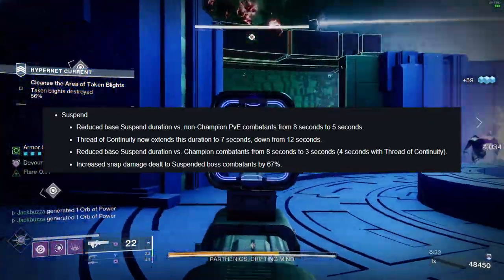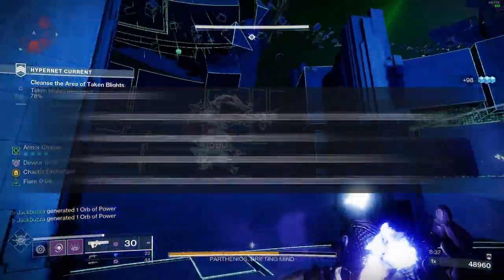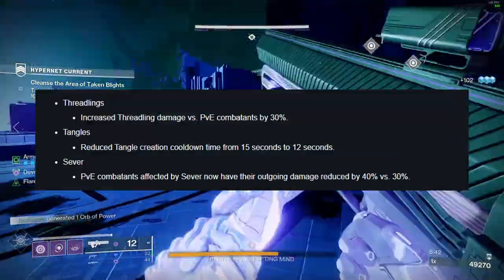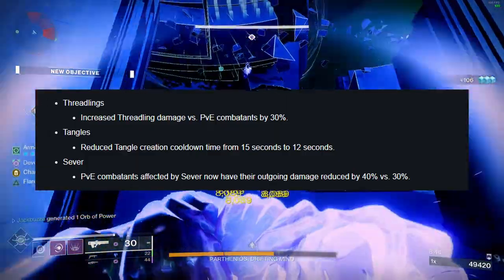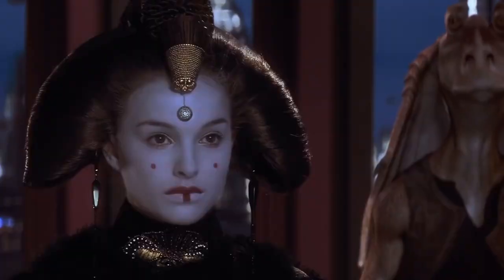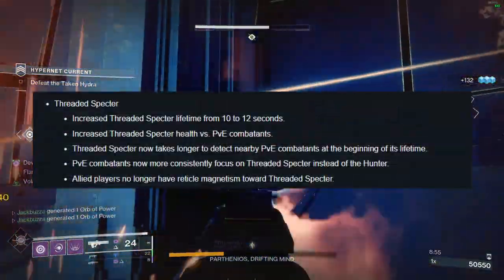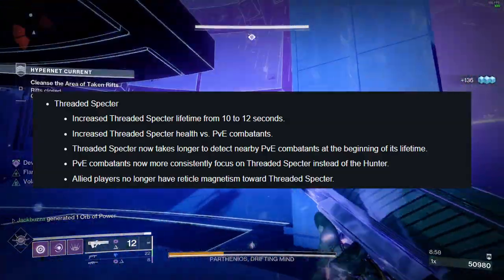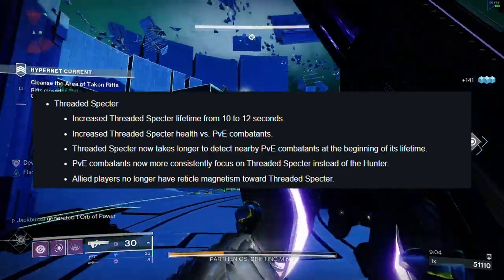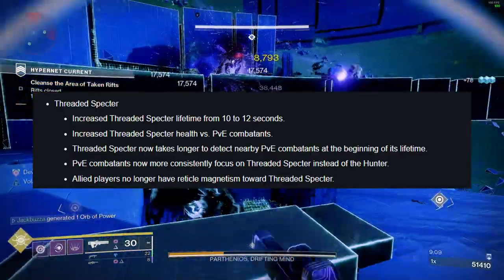They did increase the snap damage dealt when suspending a boss by 67%. Threat of Mind was nerfed, lowering class energy gains across the board, and same with Threat of Generation, nerfing grenade energy gains across the board. Threadlings did get a 30% buff — good for Warlocks. Tangles can now be created every 12 seconds. Sever now reduces the target's outgoing damage by 40%. Hunter's Strand clone got a bit of a buff — increased duration and increased health in PvE. It now takes longer to detect PvE enemies when first used, and PvE enemies will now more reliably target the clone instead of the hunter. Allied players will no longer have aim assist magnetise towards the clone.